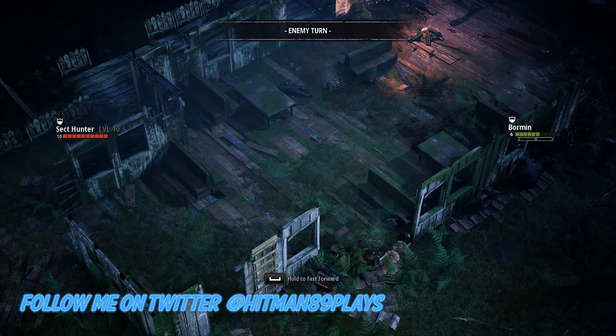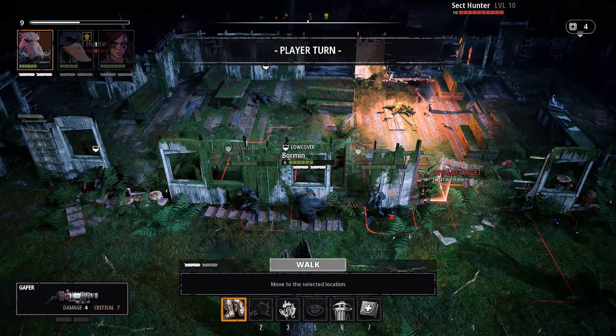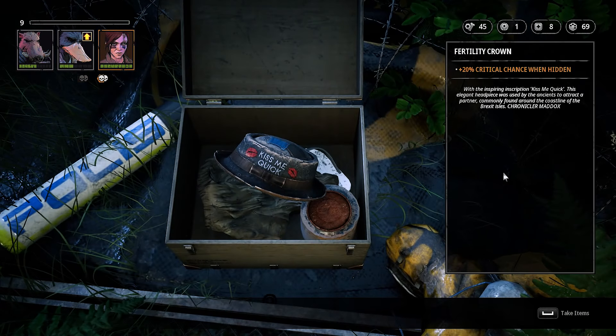Mutant Year Zero is a tactical adventure game that has a turn-based combat system like the one from XCOM. You play as a team of mutants in a post-human world. We'll talk about the gameplay in a minute, but first let's start with the graphics.